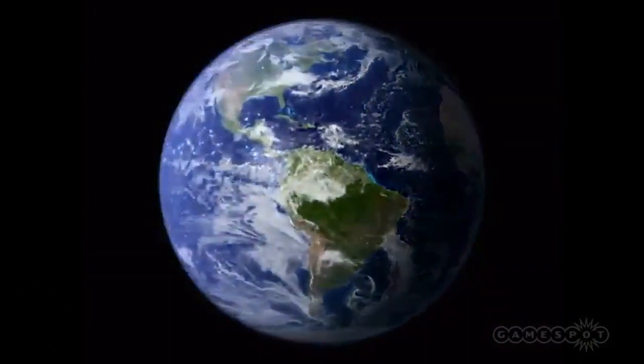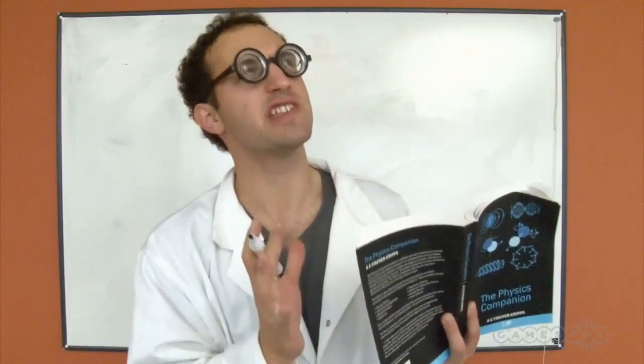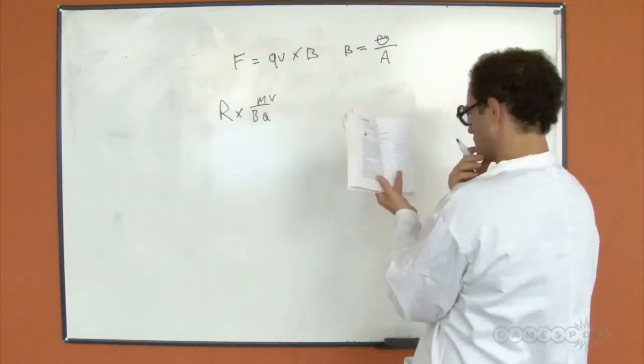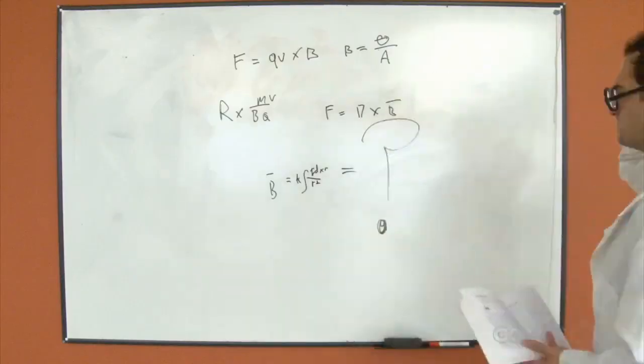You might suspect something with this many science-y words must be possible — and we did too. There is a question of whether the Earth's magnetic field is even strong enough in theory to suspend Jensen's weight. If we calculate his weight and assume a spherical Jensen in a vacuum, we'll have to get back to you with the numbers. Bear in mind that the Earth's magnetic field is pretty weak on the planet's surface — that's why compass needles have to be light.